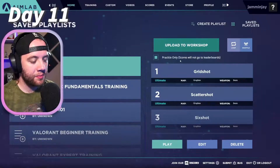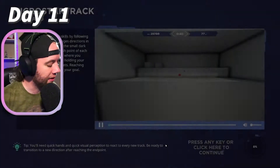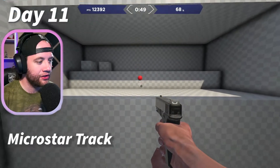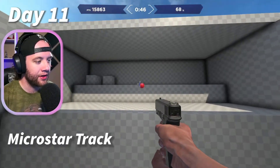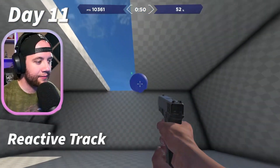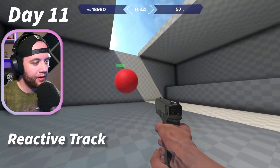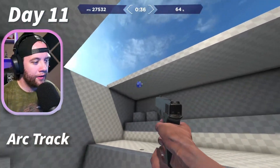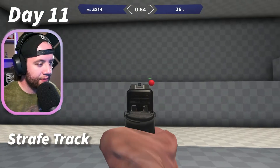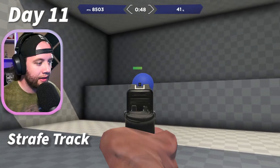I just made a couple little playlists — one is called flick, one's called tracking. Let's start with my tracking playlist. This is micro star track: this ball will bounce between two different points continually in the shape of a star, and you're just supposed to keep the cursor on it. This is reactive track: the ball will bounce around wherever it wants to — it seems pretty random. This is arc track: on this one the ball basically just traces big circles. This is strafe track — the balls just strafe back and forth and you just have to kill them.